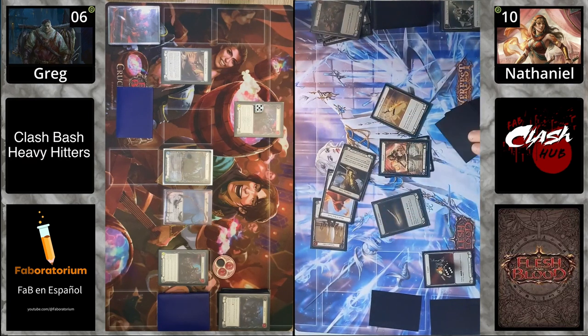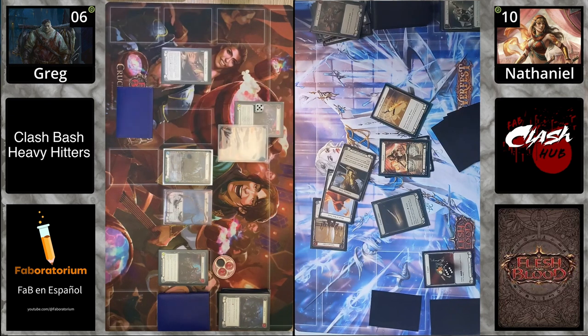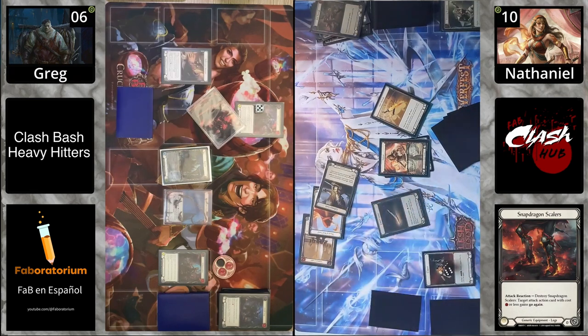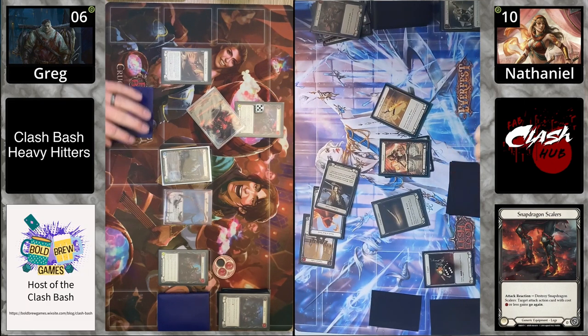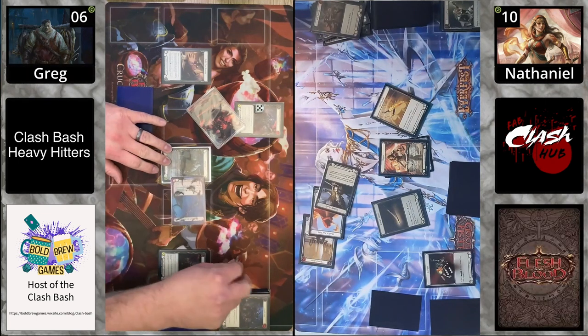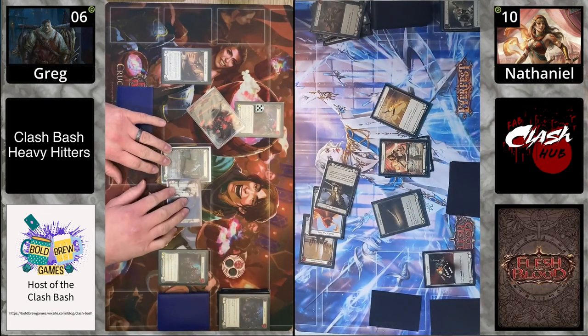That definitely doesn't feel great at ten life — blocking two, trying to prevent and get set up. After you commit a card and two armor, Snapdragon comes in, ripping more cards from Kasai's hand. Death Dealer comes in — what are we going to put in? A Bolton Shot. Drawing a card.